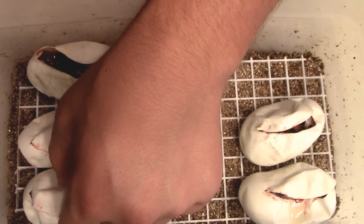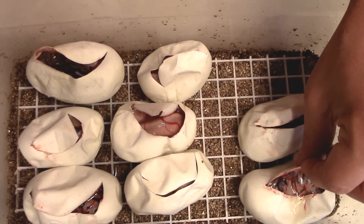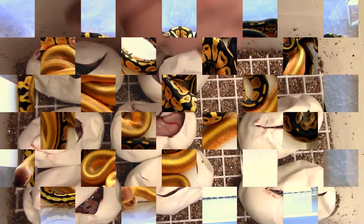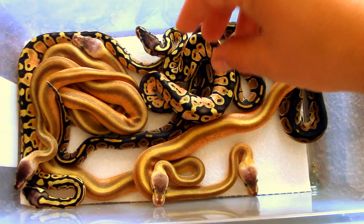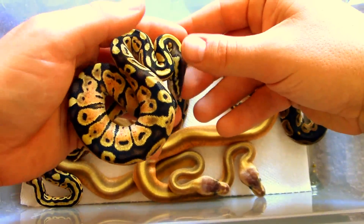Pastel Genetic Stripe. Pastel Het Ghost. Blackhead. Blackhead. So this is going to be our Clutch Three 2016 review — and we did pretty well. Four Genetic Stripes off the Het-to-Het breeding.